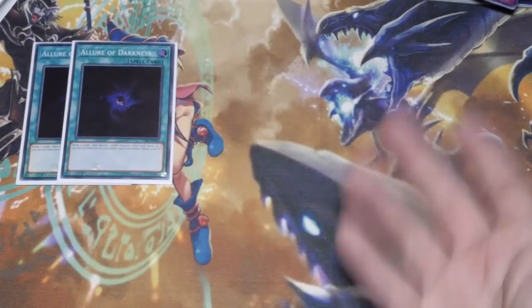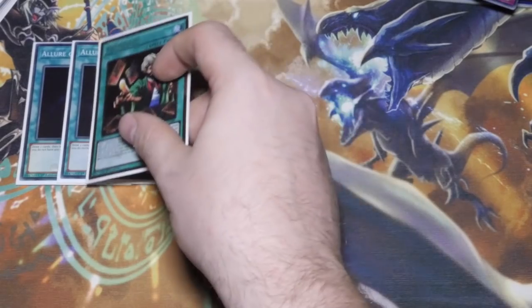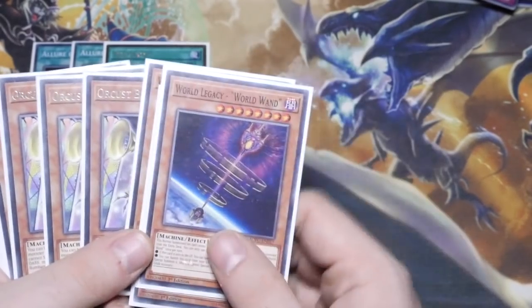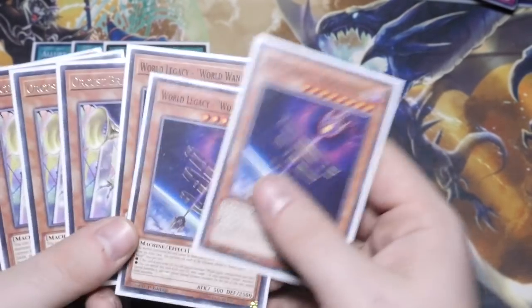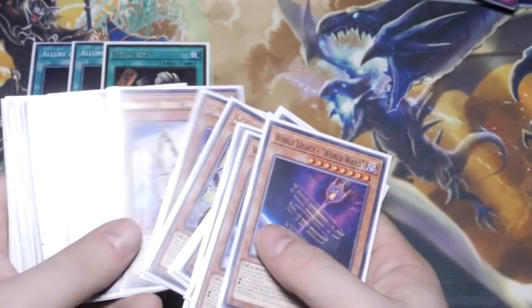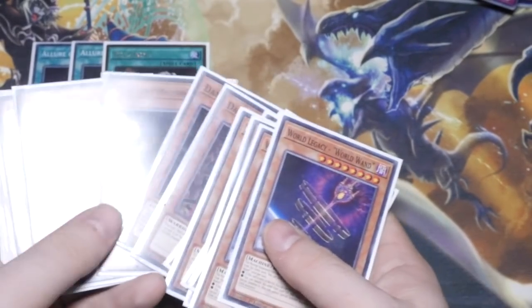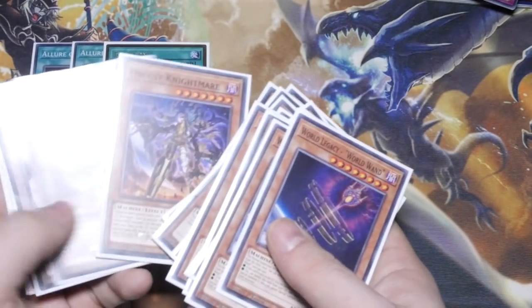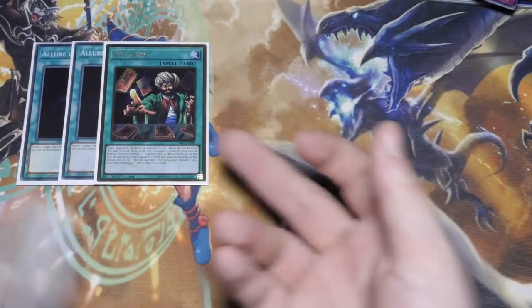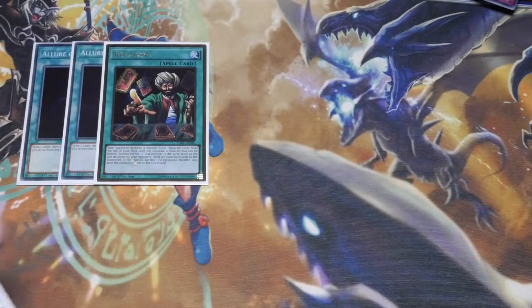Next we've got double Allure — you can put this at three if you want. We play a lot of one-ofs in spells. One Reasoning, because in this deck you run sevens, eights, ones, fours, and sixes: one in Bombard, three in Skeleton, four in Harp Horror, Armageddon Knight, Dark Grepher, Mothman at one, three in the Boots, and a seven in Nightmare. You've got a fairly decent range of levels, and Reasoning can bring them out to give you that additional summon.